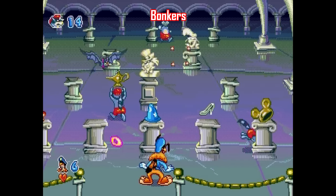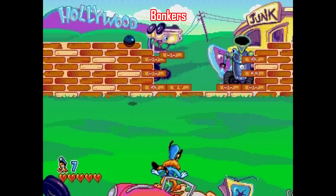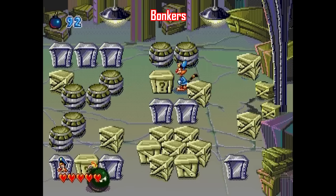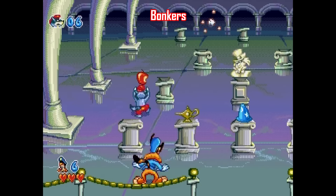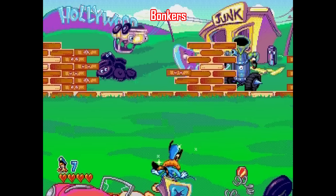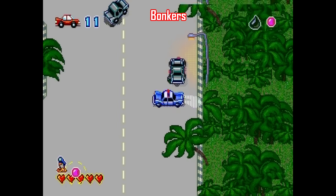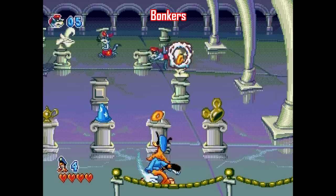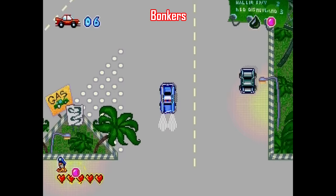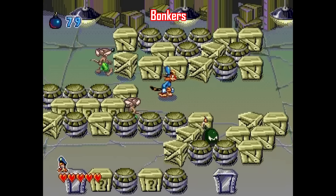Next we have Bonkers, based on the Disney Afternoon cartoon, developed by Sega in 1994. This is one of those franchises that got completely different games on Super Nintendo and Sega Genesis, and unfortunately the Super Nintendo version is a lot better. The Sega version is split into four minigames: throwing donuts at thieves, throwing bricks to build a wall, smashing boxes to find items, and combat racing from a top-down perspective. Each minigame has 15 rounds each, and that's all this game is — pretty dull. The combat racing one can be pretty fun, but the rest are boring and repetitive. You're much better off playing the Capcom game on Super Nintendo.